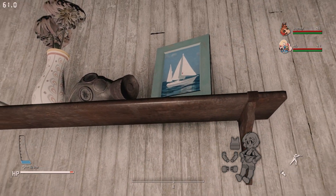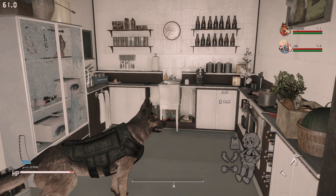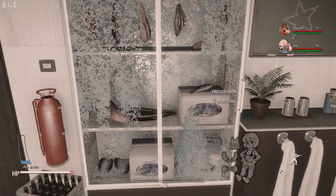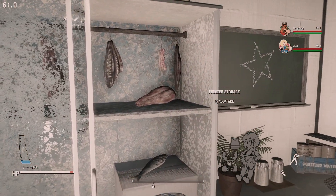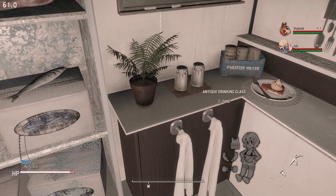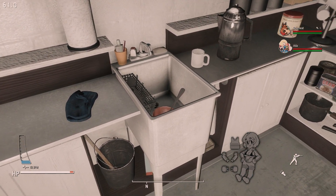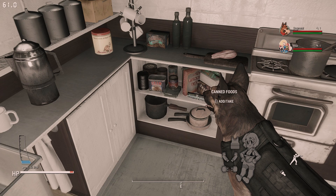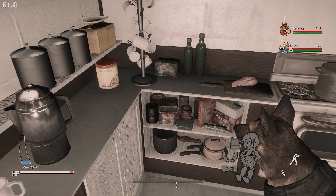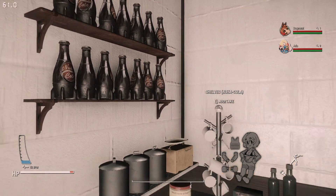You can interact with candles and light them or not — totally up to you. The kitchen looks really good, small and compact. There's a freezer to store items in, and the opening door is a wonderful touch. Dogmeat is also very interested in the kitchen, and there are plenty more places — a perfect spot to store all your Nuka-Cola.